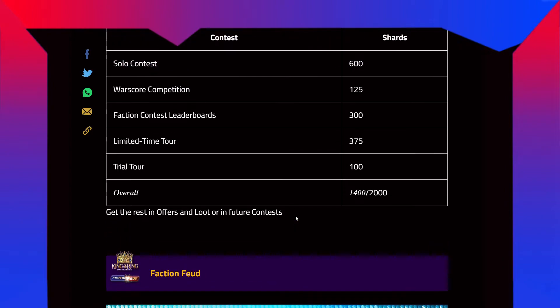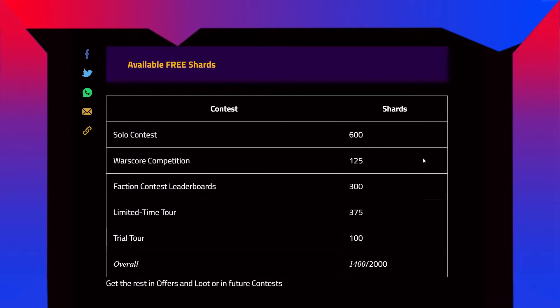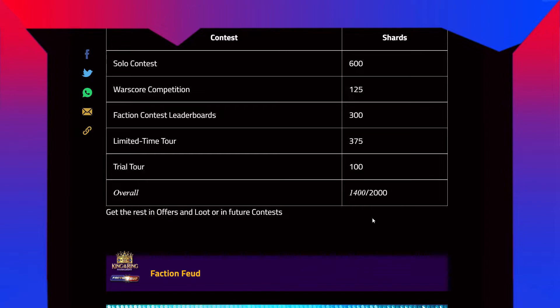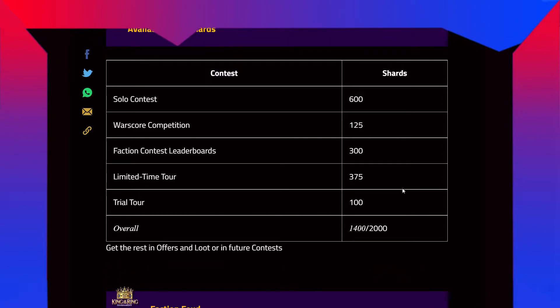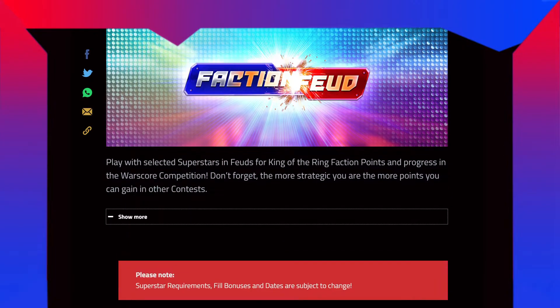If you complete all the events you will get all 1400 shots, plus maybe 600-700 more, so you could get him for free — but it's really hard because you have to play the whole day. You're not guaranteed to get the card for free, but if you are lucky with the pulls you might. No one knows. The faction feud: play with selected superstars in fuels for King of the Ring faction points and progress in the world score competition.